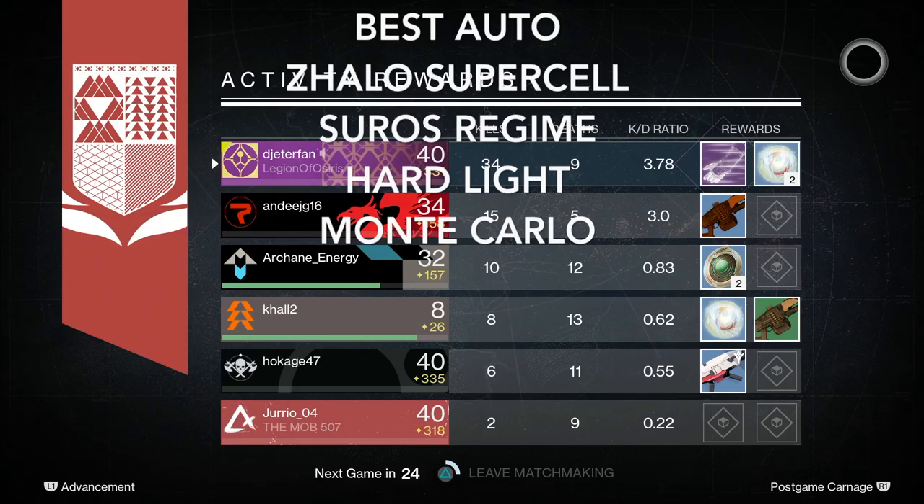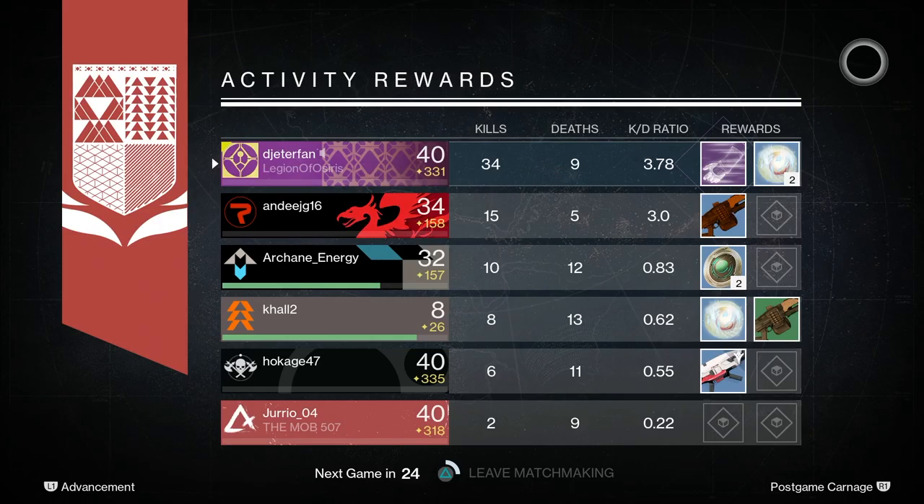Here is my final ranking of the best exotic auto rifles. The Zhalo Supercell comes in first place due to the lightning kills — I got 34 kills in one game and there's just nothing that beats that. Second place goes to the Suros Regime — the only reason it didn't get first is it's just a little too situational. Third place goes to the Hard Light, because despite the Monte Carlo being cool, it's too situational and requires a specific gear piece to be viable. The Hard Light's ability to over-penetrate with no damage fall-off got it third place. Hopefully you guys enjoyed this comparison video — drop a like if you enjoyed and I'll see you in the next one.